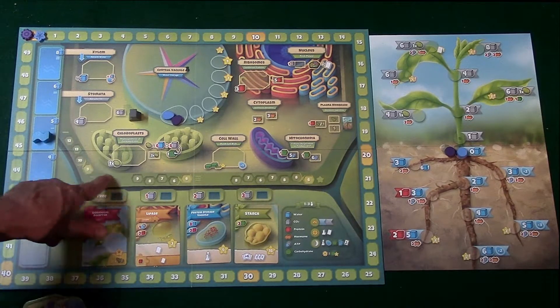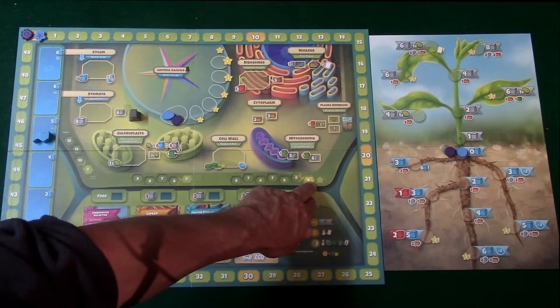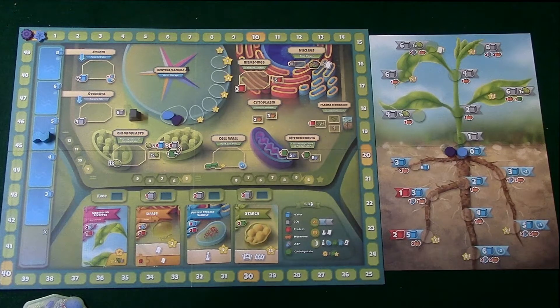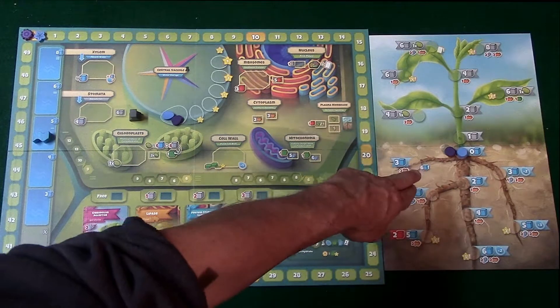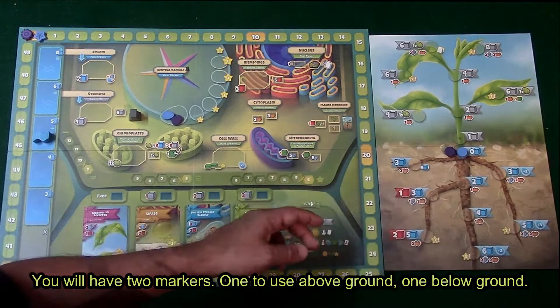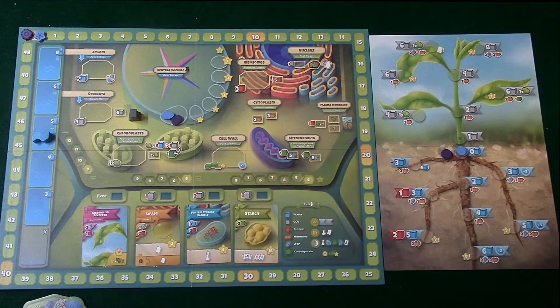You also have the cell wall over here, and whenever the cell wall ends, the game is going to end. One way you can get points is by helping to build the cell wall. Here's the way the game is mainly going to work. First is the sunrise phase — depending on where your marker is, you're going to receive whatever your marker says here or down here, and you can move them up and down throughout the game. Right now it just says zero water cubes, so we're not going to be getting anything.